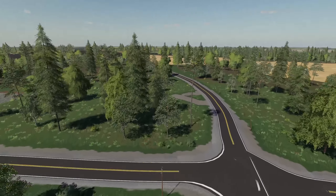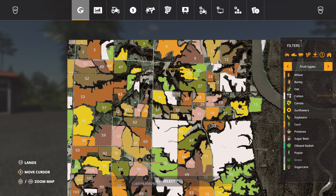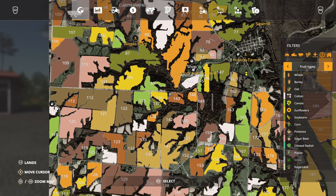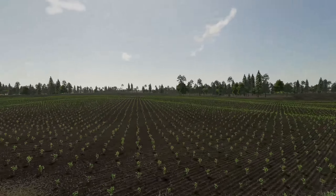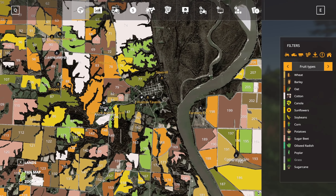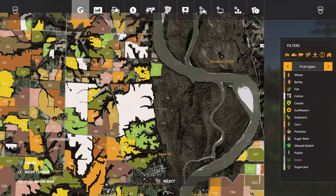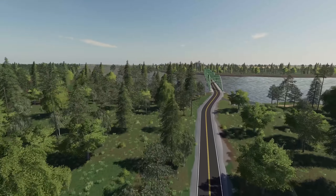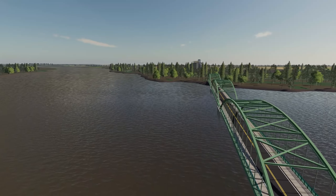Lastly this week, we got a first look at Arrow Rock 16x, a map being made by Homie PC. This is a 16x map, so it's PC only and off-site — not in the mod hub. It has 208 fields. The map is based on the area of Arrow Rock, Missouri and is pretty true to a one-to-one scale of what the area looks like. On the far eastern side you'll find more of a flatland open field area.